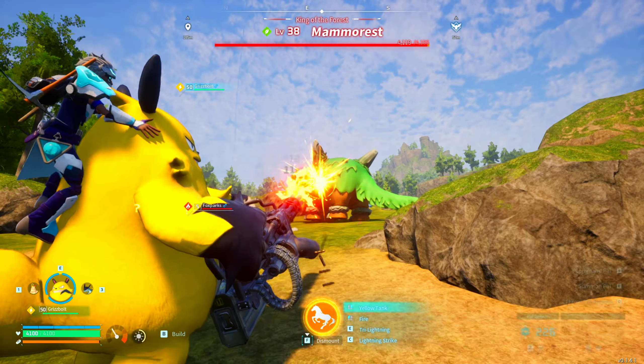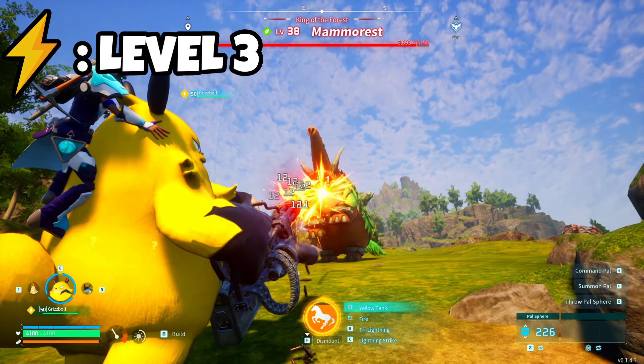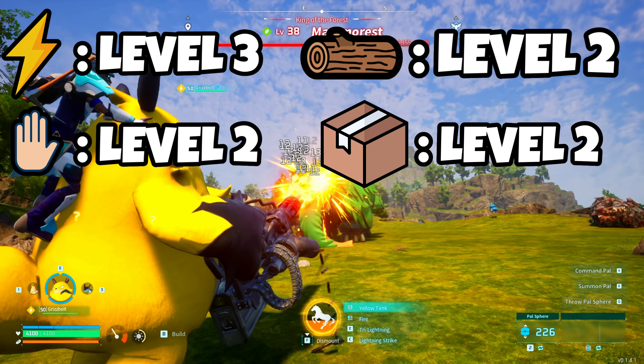Grisbold is probably one of the best pals to keep at your base because he has generating electricity at 3, handiwork at 2, lumber at 2, and transporting at 2.